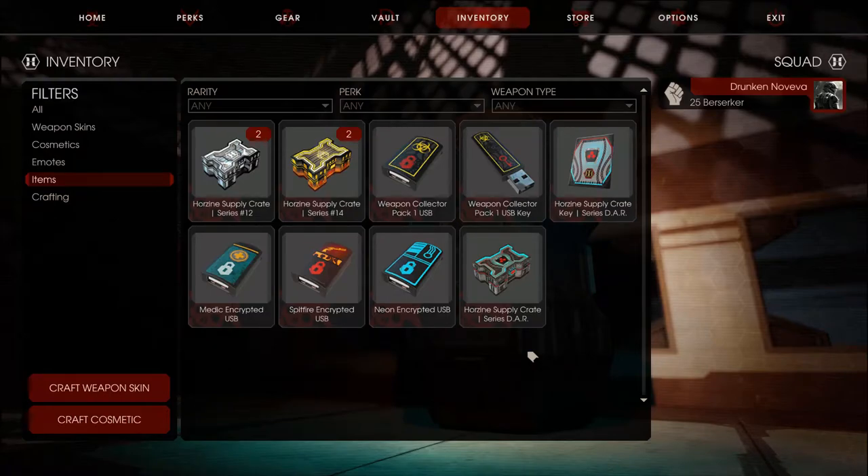Hey guys, NomiBab here, back with another Killing Floor 2 and apparently I have not learned my lesson. I am back to unbox just one USB, which is the weapon collector pack, and then one dark crate.